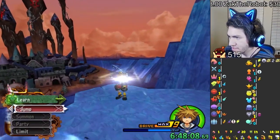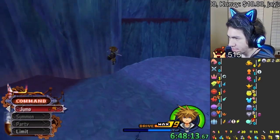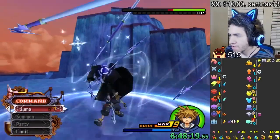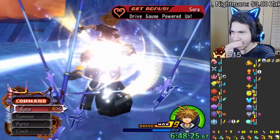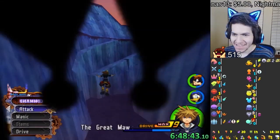He jumped that time. If he has a DM, you have to run away really quickly — you gotta be prepared. I almost died right there. Now we begin. Drive gauge — we have 10 drive gauge now. Let's go! He didn't have anything — he had a Mythra stone. So there's either something in Cavern of Remembrance or on Data Demyx.